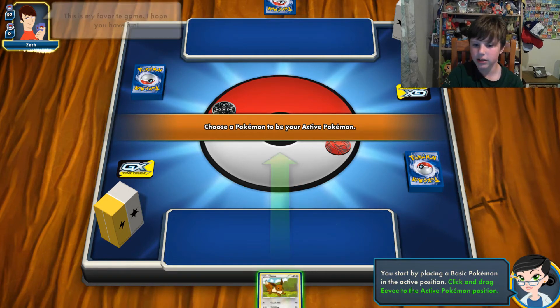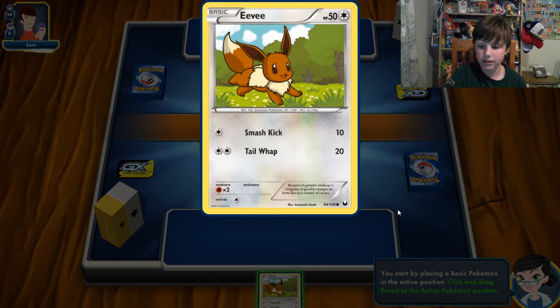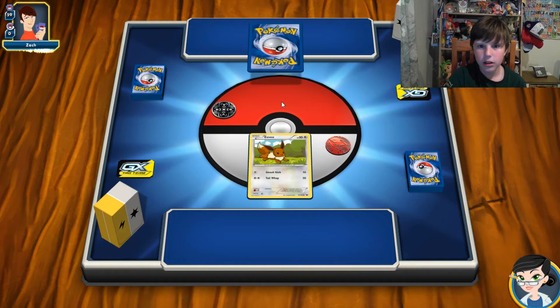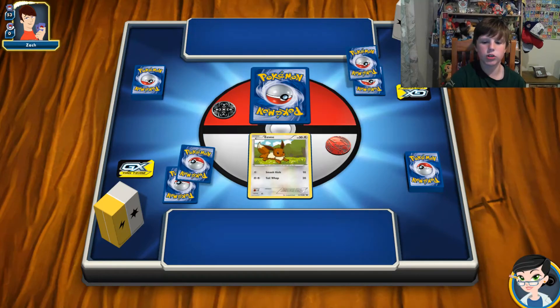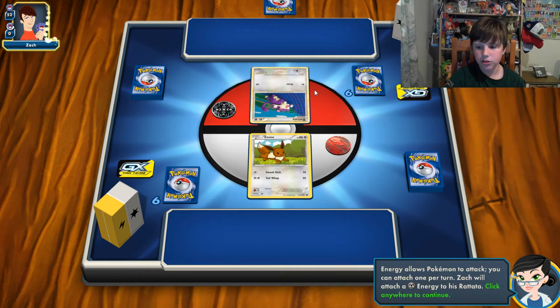Choose a Pokemon to be your active Pokemon. Start by placing a basic Pokemon in the active position — this is a basic, so you can drag Eevee to the active Pokemon position. You put six prize cards out, and each player starts their turn by drawing a card. In the real game, you actually start by drawing seven cards and placing a basic out as your active Pokemon.